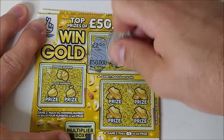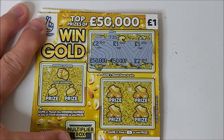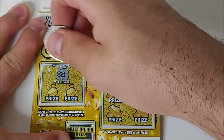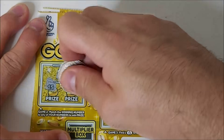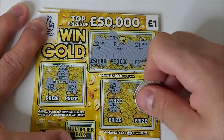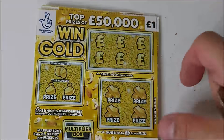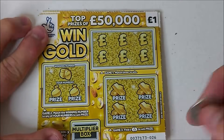Two, 50,000, one, 50,000, one and two. No luck there. Winning numbers: number two, we've got 15 and number nine. Diamond, money tree, plane and vault. Nothing there sadly. First card's dead. Three more to go.